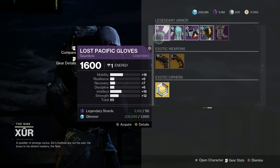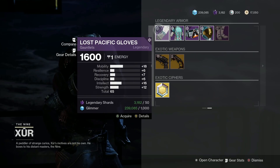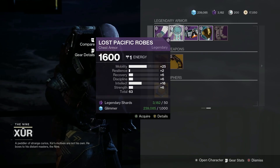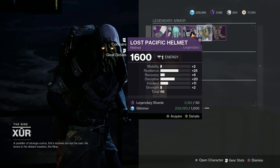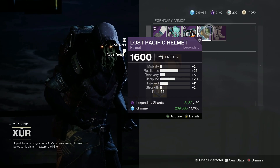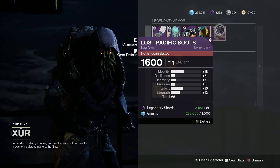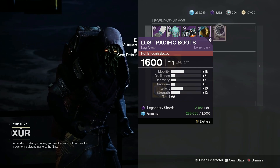For my Warlocks, we have 65 Gauntlets with high mobility, high intellect, and somewhat high strength. Then 63 chest armor with high mobility and high intellect — that's a pretty decent roll for a Warlock. Then we have a 66 helmet with high resilience, high discipline, and somewhat high intellect. Now that's a really good roll for anyone trying to build a resilience, discipline, intellect build. And last but not least, we have 65 leg armor with high mobility, high intellect, and high strength.